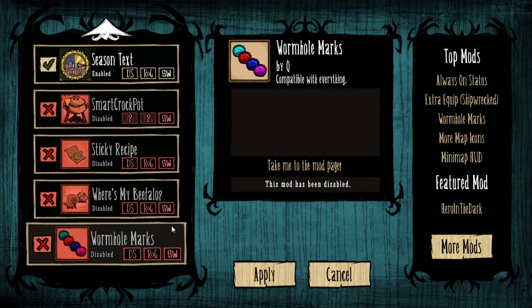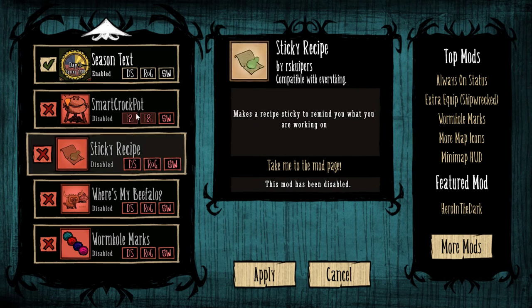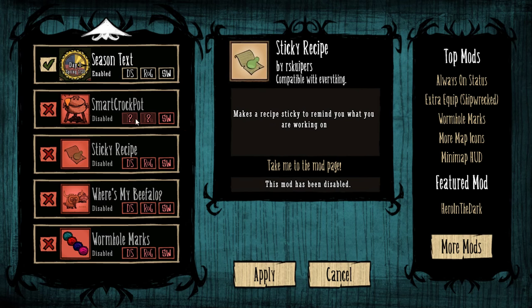Beefalo and Wormhole Marks — I haven't used these in this series because they're not really appropriate. I don't actually know if Wormhole Marks works with the Bermuda Triangles; I guess I should try that sometime. But that's all the mods I've ever used in any of my Don't Starve series.